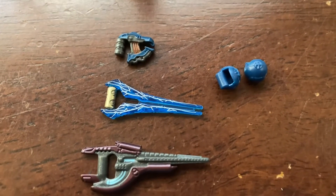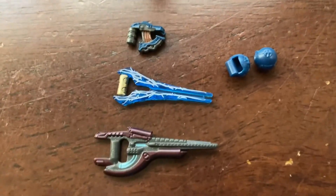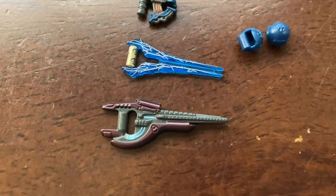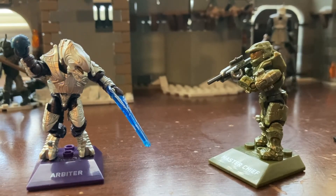The weapons for the Arbiter include a painted plasma pistol, two dark blue plasma grenades, a nicely painted plasma sword with a golden handlebar, and a Revenant red carbine with some blue and gray aspects to it. Overall, this set is great, especially for its ten dollar price.